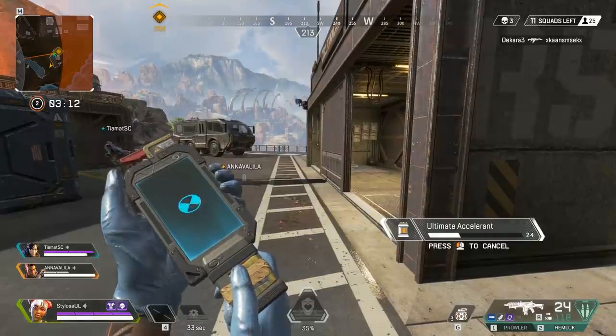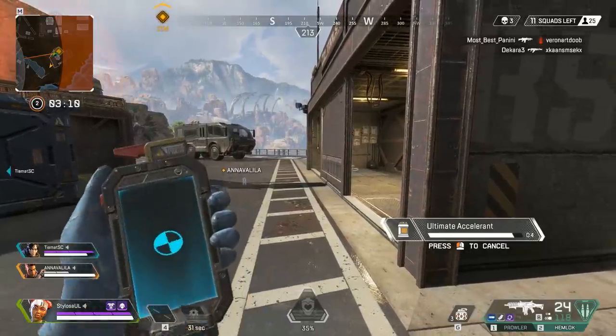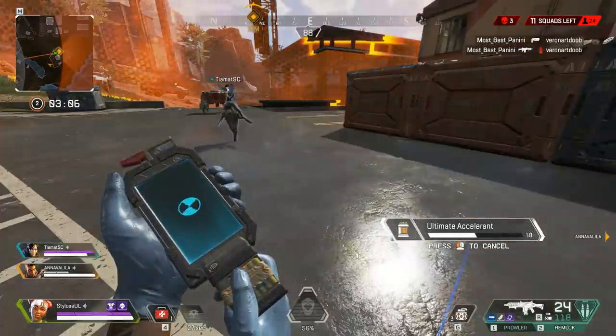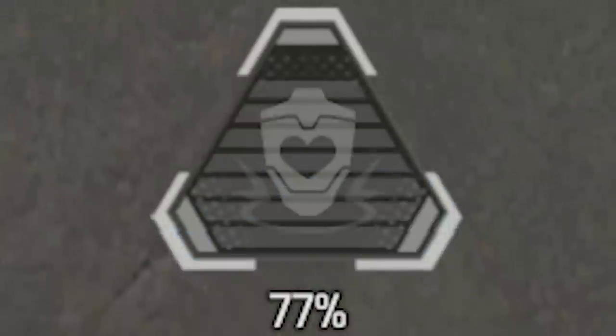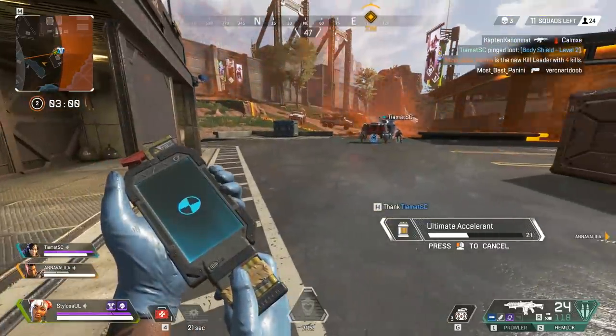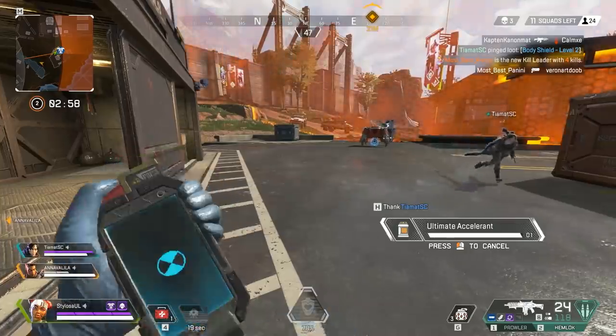Watch this — I've just used one. I'm going to sit here and pop a load of ultimate accelerants. Each ultimate accelerant gives you 20% ultimate charge. It goes from 57% up to 77% — that's 20 charge. Super good. Always give these to your Lifeline player.